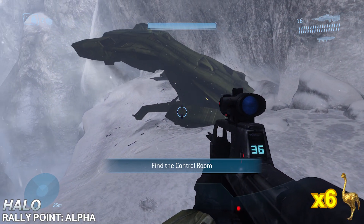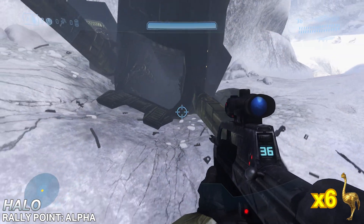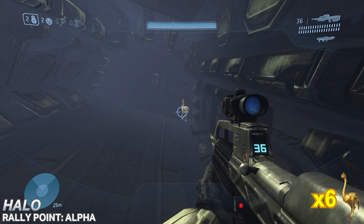Coming to our final level today, the first Golden Moa on Halo is found once more at the very start — inside the Pelican the Chief and Arbiter land in.